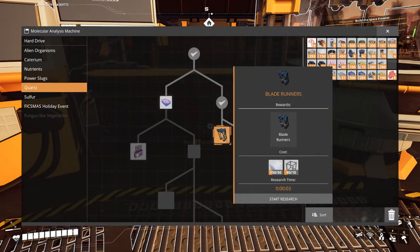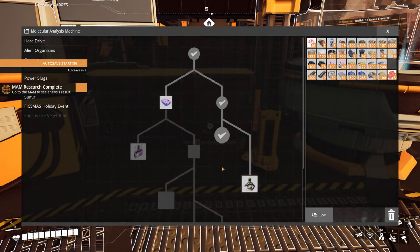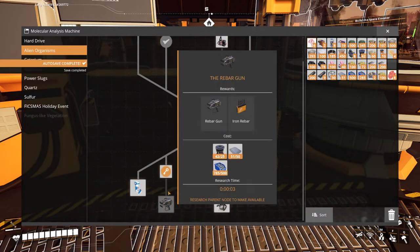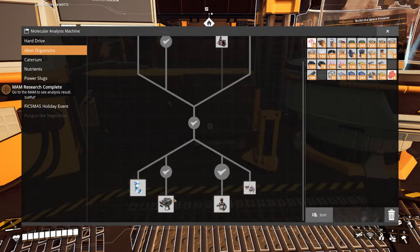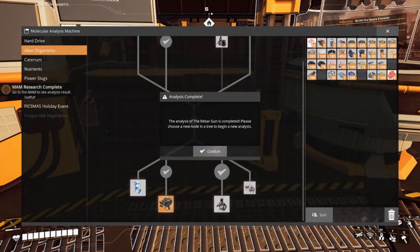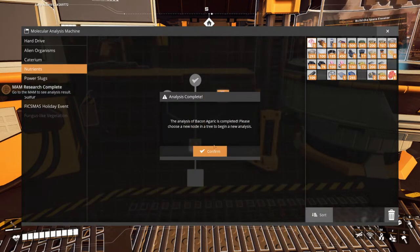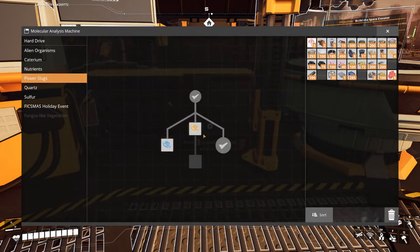The first thing I want is to unlock the blade runners, which I can now make — thank goodness. What's next? Inventory slots — yes, I'll get that in a second. I haven't got these guys yet. I could make the rebar gun. I managed to pick up this plant while we were out and about.